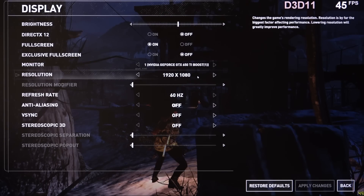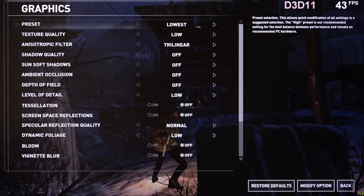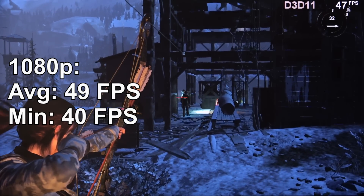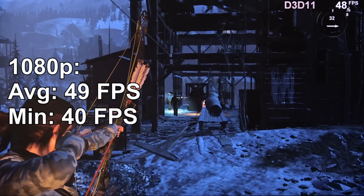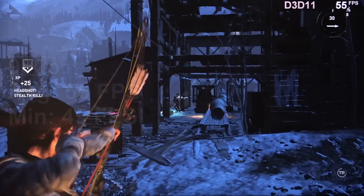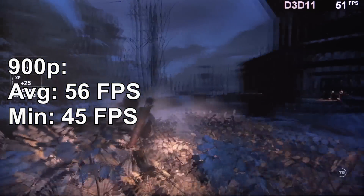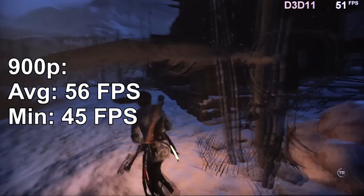In Rise of the Tomb Raider at 1080p DX11 on the lowest preset, we're talking about 49 fps — a very respectable result. Going to 900p pushes the fps up to about 56 on average. Admittedly not a huge bump, but sure noticeable.